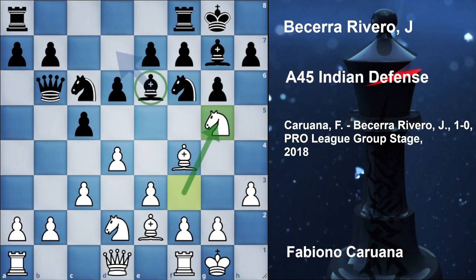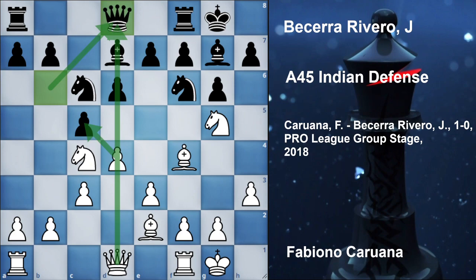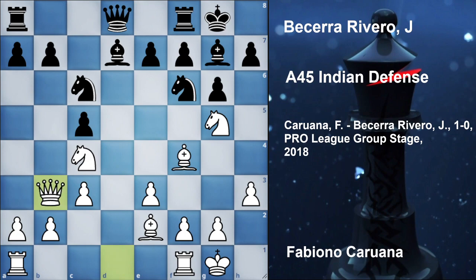Now knight g5 hitting the bishop, bishop to d7. Now knight c4 hitting the queen and developing the knight. Queen d8 back. Now c into d5 and d into c5. And now the move is queen b3 by Fabiano Caruana.